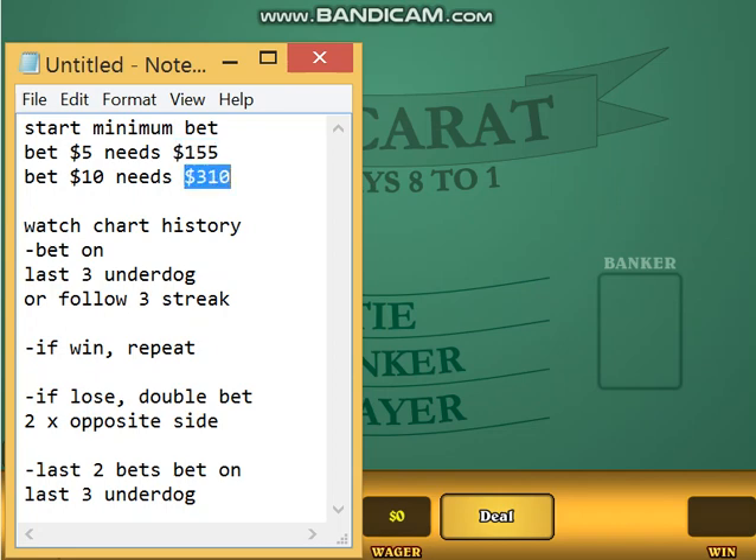You're going to watch the chart history and look at the last three games. Whatever is the underdog, that's where you're going to place your bet. Or if the last three games are a streak — a three-game streak — you follow that streak. So if you win, just repeat. If you lose, you're going to double your bet two times.